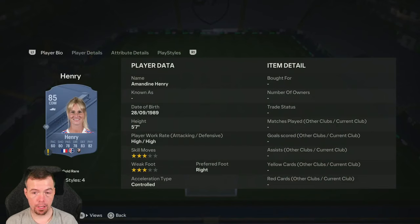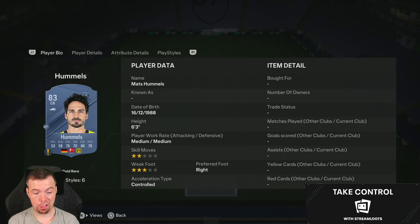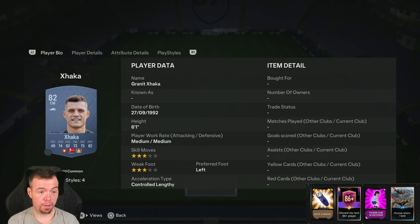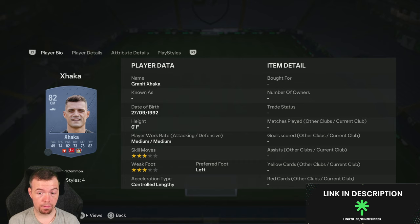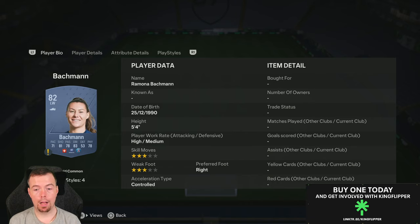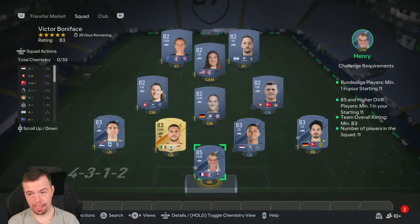One of your cheapest 85 players at the moment is Henri at 4k. Your 83s are around 850 coins — you can pick them up cheaper with bids. Hummels is one of the Bundesliga players, then you've got Botman, Pellegrini, and Vlahovic all at 850. 82s are 550 coins each at the moment: Boom Chaka Laka, Laman, Backman, Lind, Ledesma, and Egmund — all 550 coins. You can probably pick them up cheaper with bids, which is happy days.